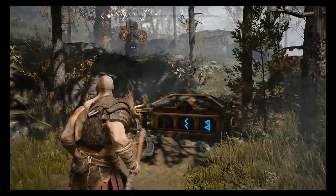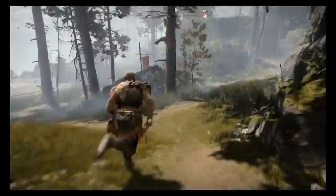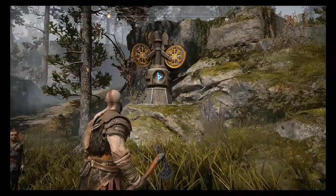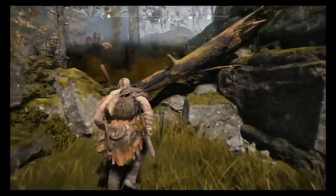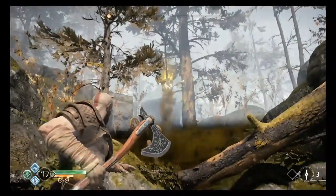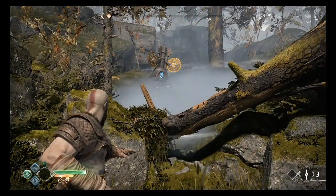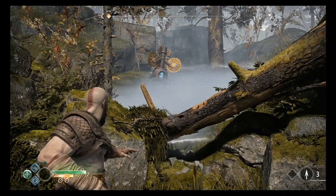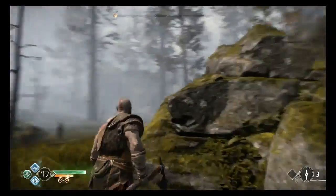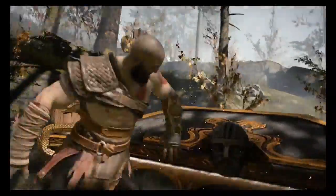I'll show you what the first symbol is supposed to look like, which is on a turnstile to the upper left of the chest. Then we'll move down to the path where I'll show you the second symbol. Finally we'll move to the third area where we'll have to hit this pouch of poison with our axe to get it to stop spewing and clear up the air — this is what the third symbol is supposed to look like. Once we have all three matching symbols we can go back to the chest, open it up, and get the horn inside.